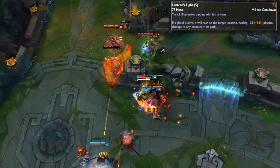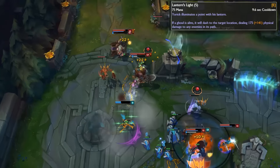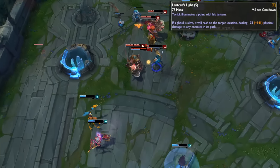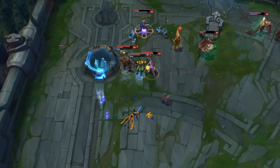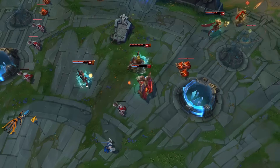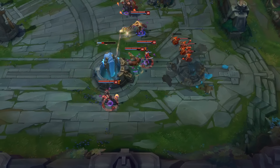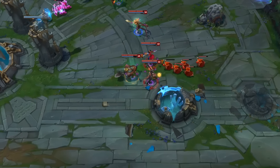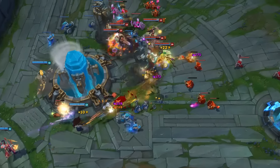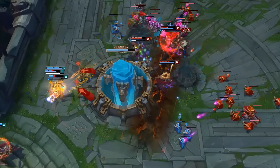The sixth kit is a revision of kit 5, where his passive, Q, W, and ultimate are all pretty much the same, but his E is a new ability that targets a location and ghouls will dash to that location, damaging all enemies hit along the way. In this version his ghouls become much more proactive, and Yorick gains the ability to make the ghouls attack people, at the cost of no longer having sustain in his kit outside of the ghouls sharing 10% of the damage. This version caters to Yorick's theme more, making his ghouls the vast majority of his gameplay and giving him lots of ranged interactions.